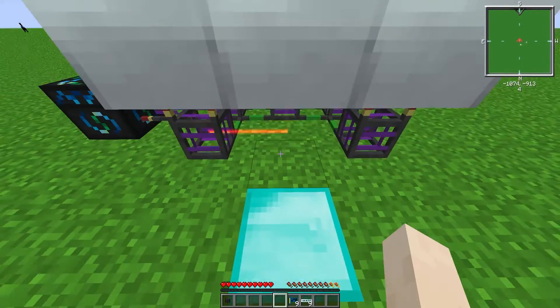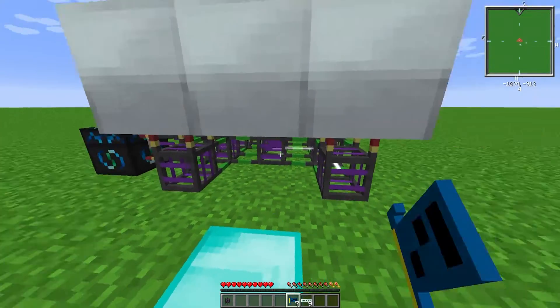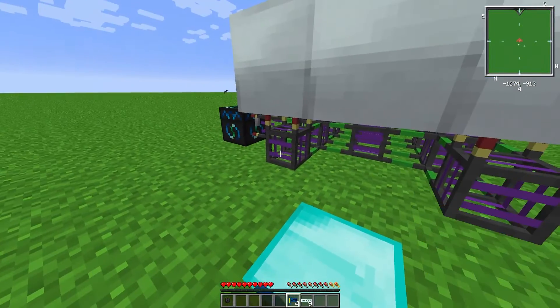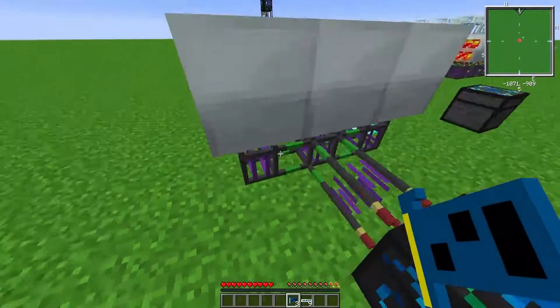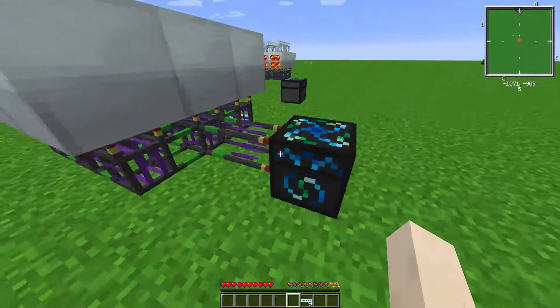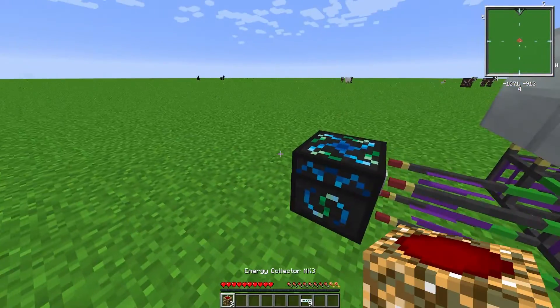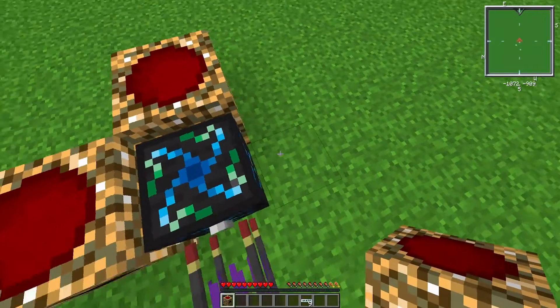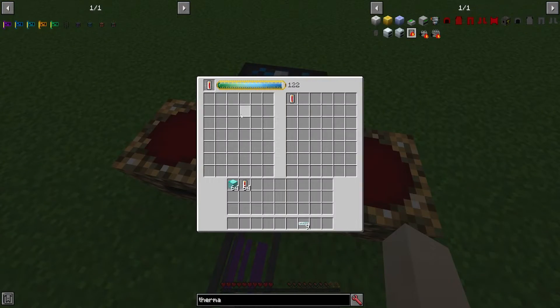You have to place one stock keeper chip in each interface pipe. Now they're all good. The last thing is to place a lava cell in the energy condenser so it starts making lava cells. You can see it's not doing anything yet until the collectors are placed.